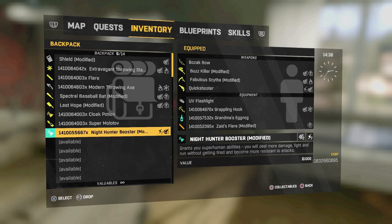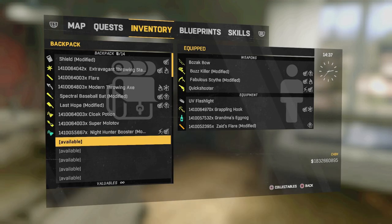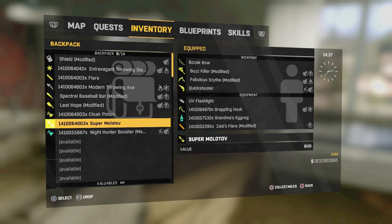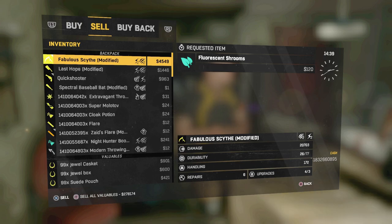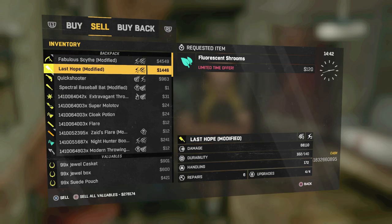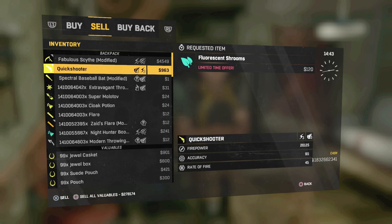So what you guys are gonna do now is, obviously before you go to the vendor, you guys are gonna wanna look at your stash. Count how many available slots you have — I have five. With five slots, I'm gonna go to the vendor. What should I sell? Considering my last turf is my most powerful weapon in my inventory, I'm gonna sell it. Make sure not to press back.